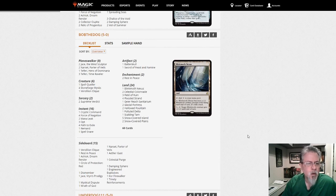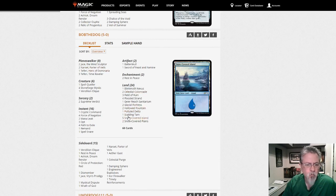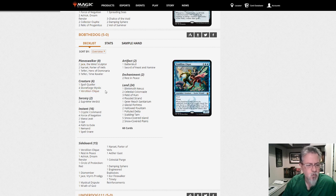Bob the Dog has a Blue-White Stoneblade list. One Cling — you're not seeing Cling that much anymore because Brazen Borrower has kind of taken over that slot. No Brazen Borrowers in the 75 here though, so they must like the card cycling.